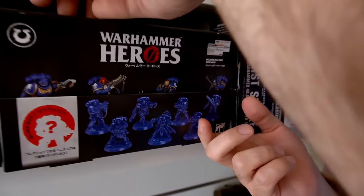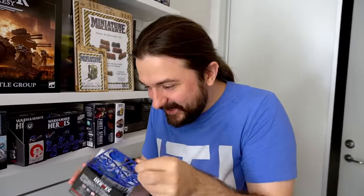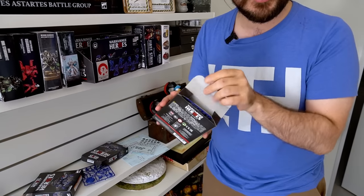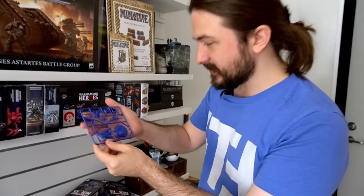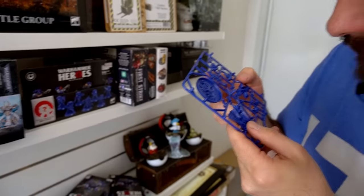One of the characters we want to use is Surtus, a Primaris Eliminator sniper from Tacticus, but we don't have any Primaris Eliminators. Games Workshop did send us Warhammer Heroes and I see we have an Eliminator — time for a gotcha moment. This is oddly on theme for Tacticus because you do 10 pulls to get characters. Someone's opened all of these — all of them are open. But yes, this will make a wonderful Surtus. We have our Eliminator sniper, all specs on the base to upgrade your characters, and a hooded head with goggles — that's literally his head. Surtus has already gotten some good drops.